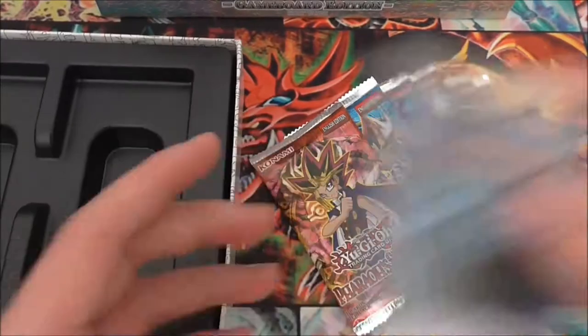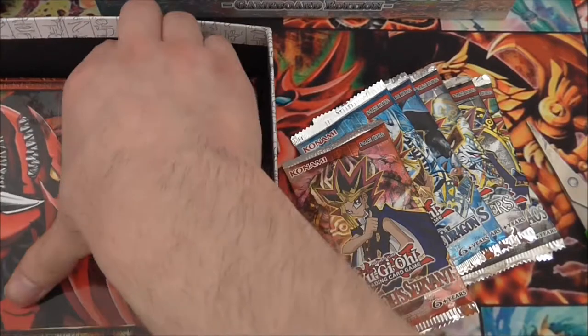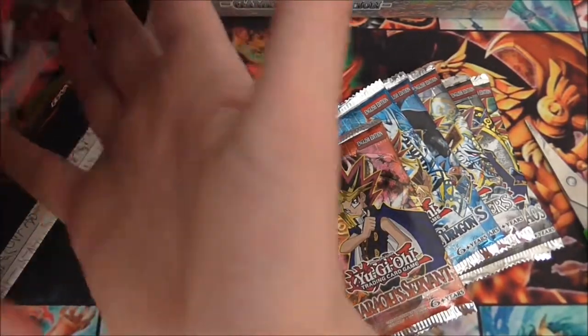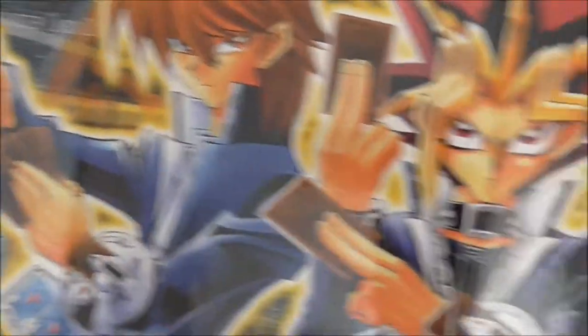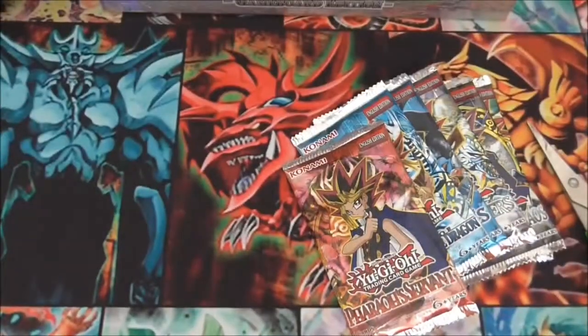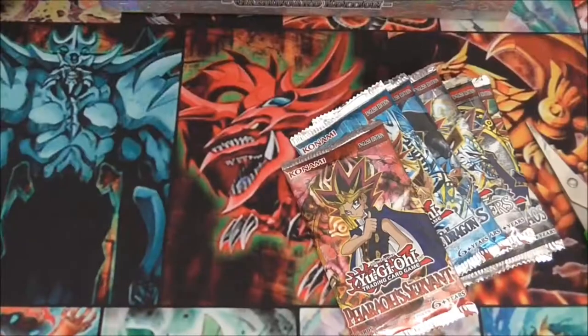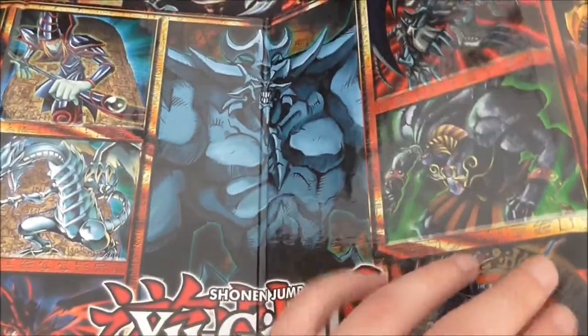I'll show the game board as well — it's hiding at the base. So we've got Joey, Yugi, and Kaiba on the front, and on the back we have Slifer, Obelisk, and Ra. We'll use that as the play mat background.